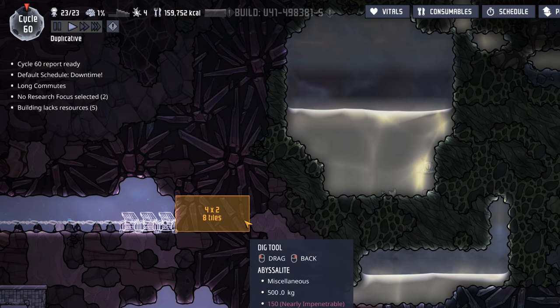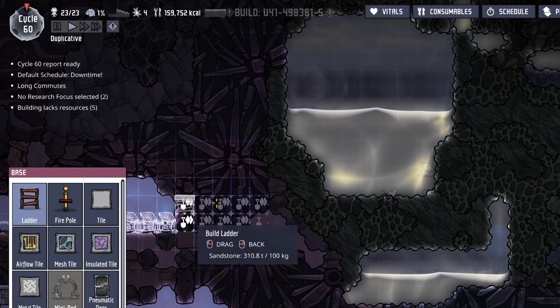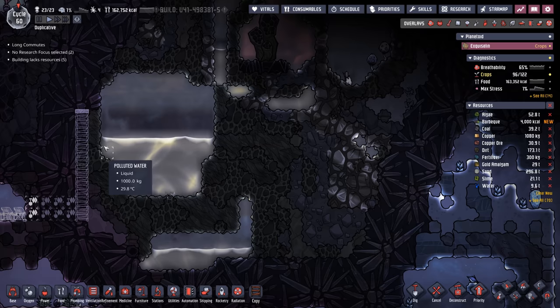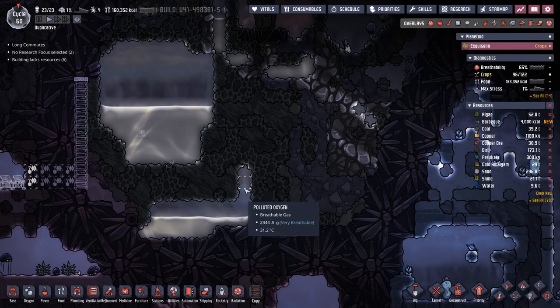Then we can just start building up and over. We're gonna burrow right on the side here into the abyssalite and then come back down and start building another polluted water tank.